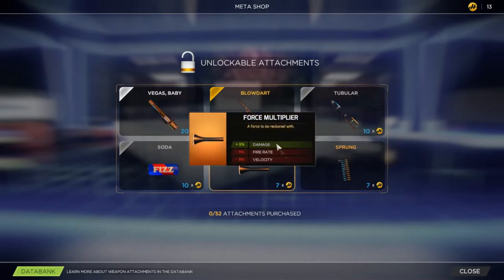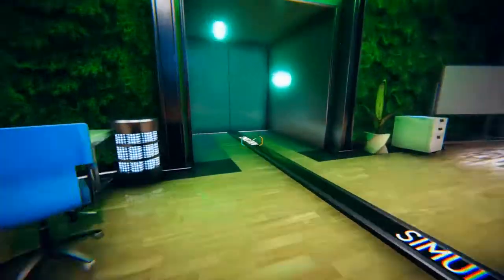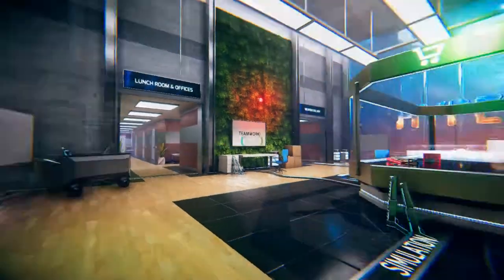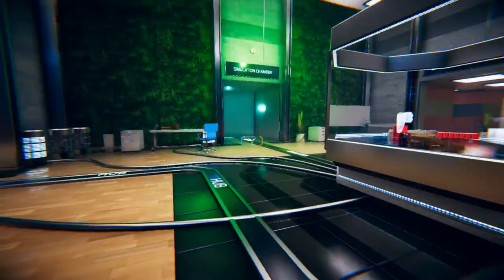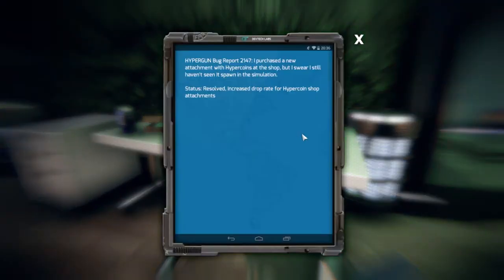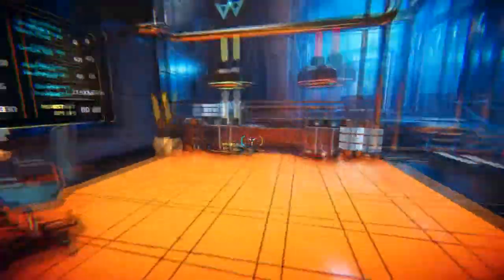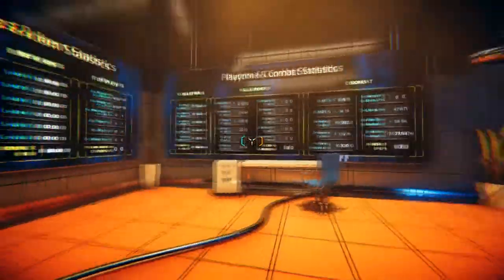I have 13 coins right now, I'm trying to save up for another class. This is the simulation chamber over here. They've got lunchrooms, offices, weapon gallery. There's also a lot of little notes and things that you can find — a lot of office politics going on in this game, so there's a sort of deep narrative. Hey, look, there's statistics.